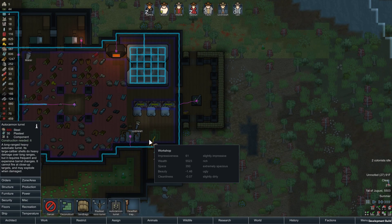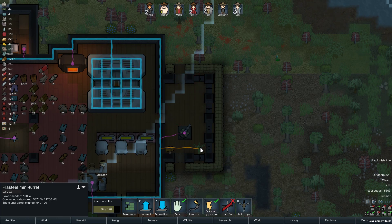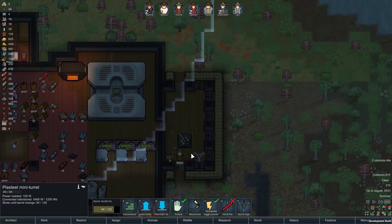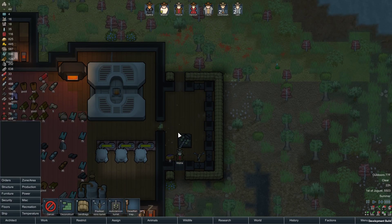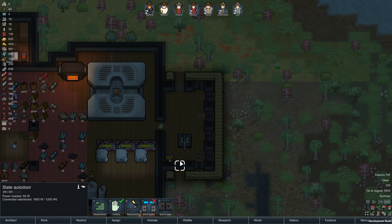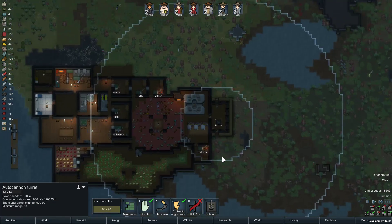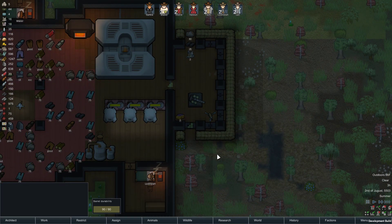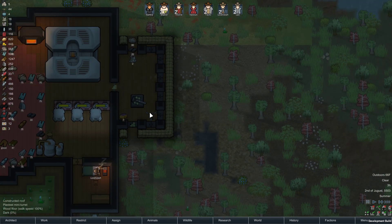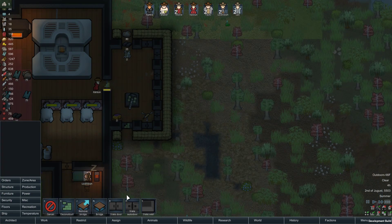It doesn't have quality — I can't make it out of plasteel or anything. I think what I'm going to do is replace this door. I keep changing my mind. If I make more of those, they don't move, can't reinstall them. So the issue will be... well, we'll just see how I like it. I'm going to leave that there for now. As much as I like symmetry, I'm going to screw up the symmetry here.